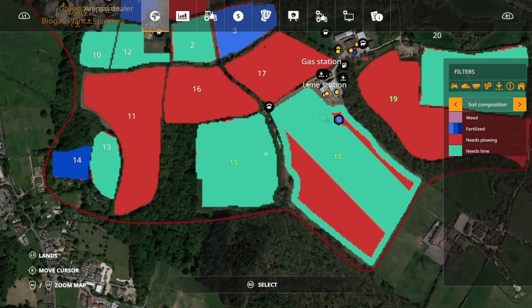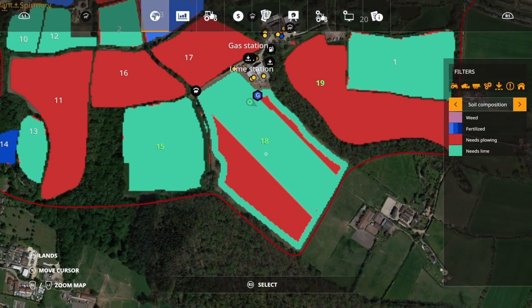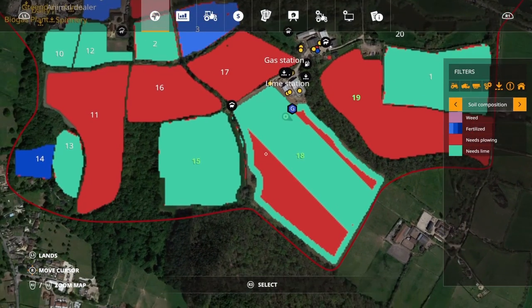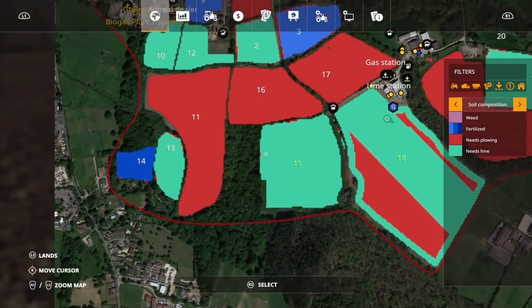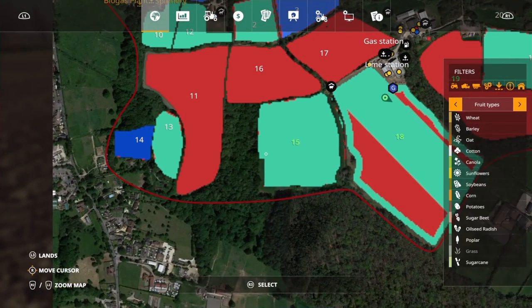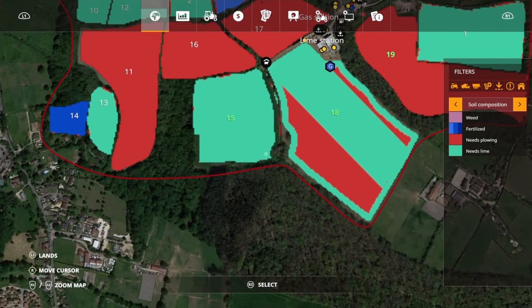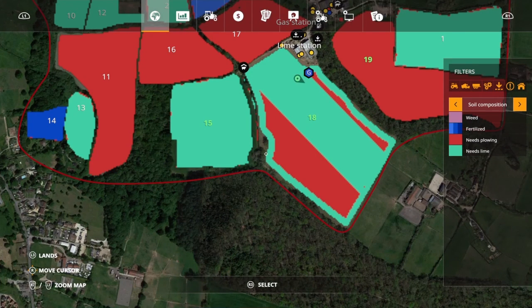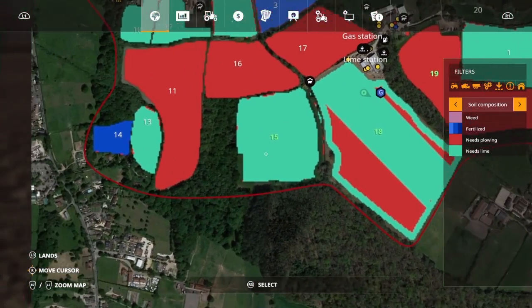I've done the headland here - this is a massive field. That's going to kill me in lime. I've turned weeds off. Look at this - semi-realistic. I've only gone around the headlander, it's not showing yet. The worker's doing good. I did three headlands and then set him off. I did this myself, which I'm quite proud of.